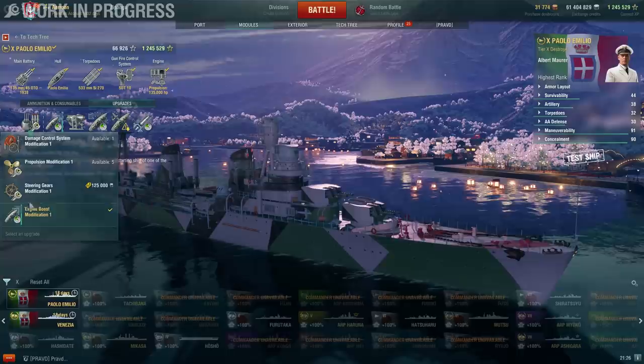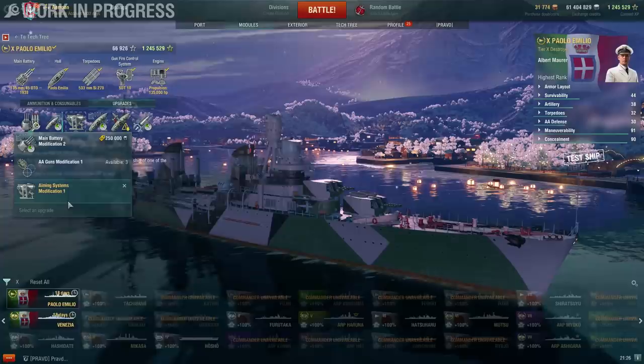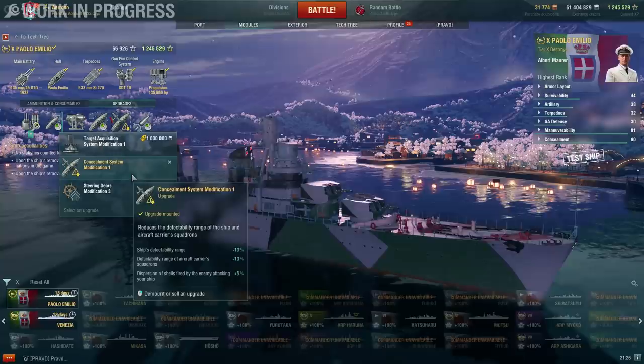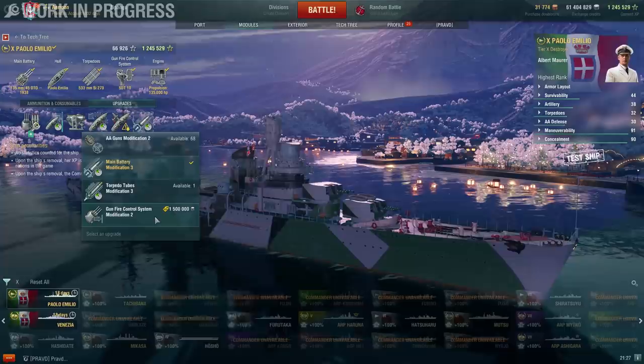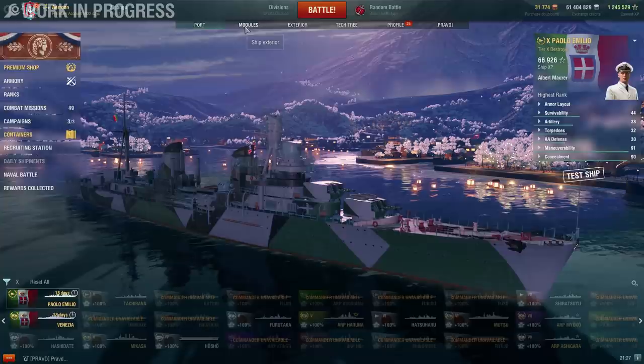For upgrades: main armaments modification 1 obviously, second slot engine boost — if you don't have it I'd go propulsion — third slot aiming systems, fourth slot rudder shift because the rudder shift on the ship is slightly lacking even with this upgrade. Then concealment expert — the concealment isn't great at 7.1km but I think it's good enough. Finally, main battery modification, because faster reload is always better. Range just isn't useful because the shell characteristics aren't good enough, which is also why you don't want AFT.